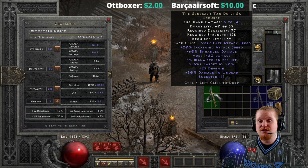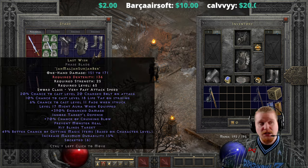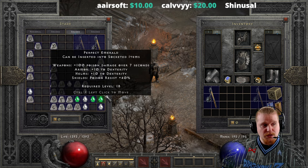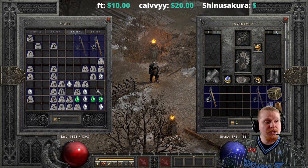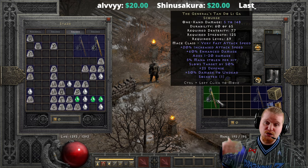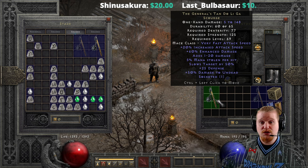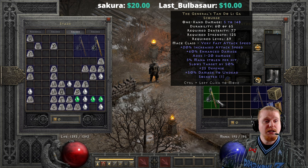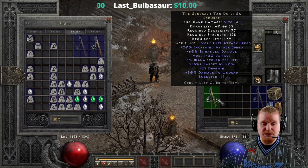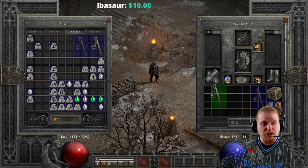You could take advantage of the speed of the weapon by socketing it with something that has elemental damage — like a ruby, a topaz, or a sapphire — to add elemental damage so that as you hit, you're dishing out elemental damage as well. Since it is so fast in general, especially when used with Zeal or Frenzy, or maybe even on a shapeshifter Druid with the Zeal-like copy ability, it would work out pretty nicely.